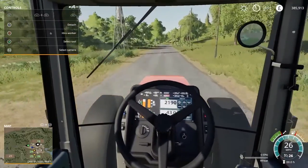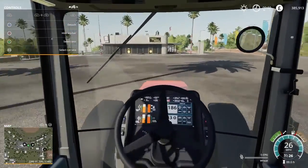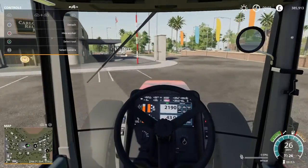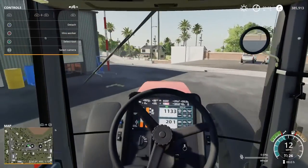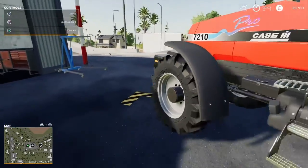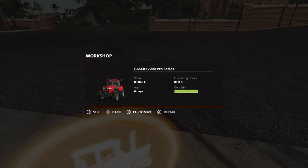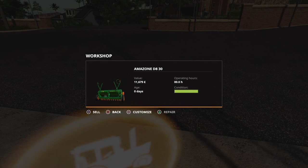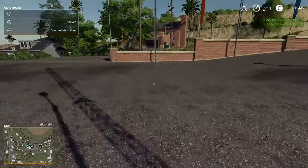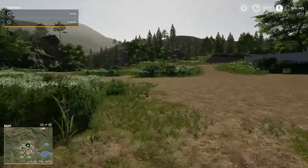We have arrived at the farm shop. The reason we're not selling at our farm but at the farm shop is because we can make a bit more money — I think it's like 10% more. I'm going to get out, come over here, sell the front weight, then sell the tractor, then sell the drill. Now I'm travelling back to my farm.